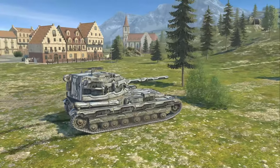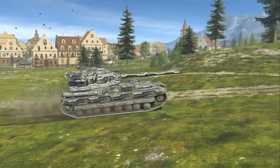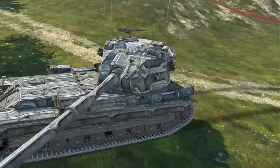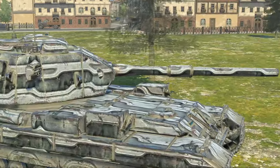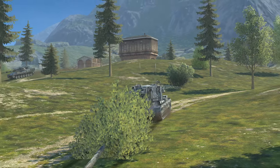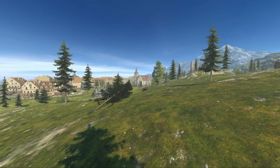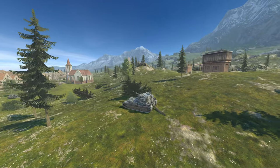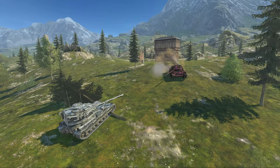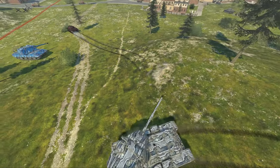The ultimate one-trick pony and nightmare of any light tank player: the FV215b 183. It has one thing and one thing only — a massive gun. It doesn't have good DPM, accuracy, armor, or mobility. It really just has high alpha damage. It's on this list because not only is it extremely annoying to face, it's also very terrible to play. You get occasional moments of 1400 damage into the side of a medium tank, but overall it doesn't add much to the gameplay experience.